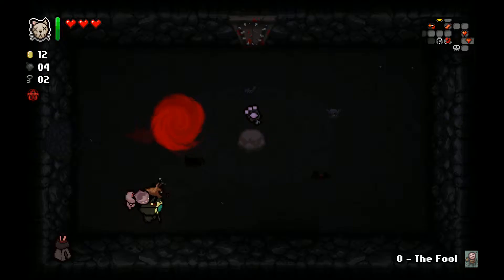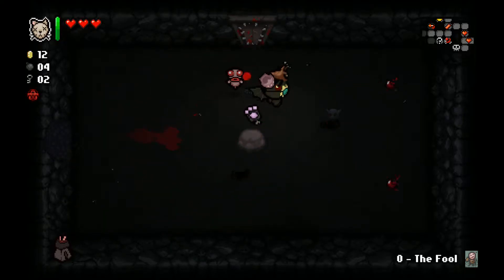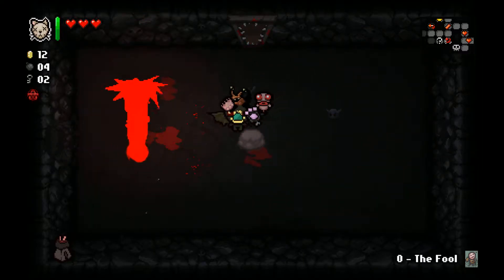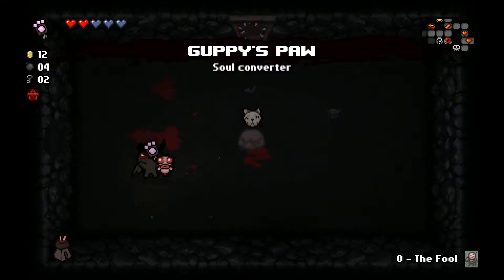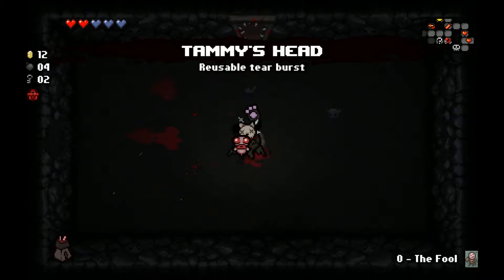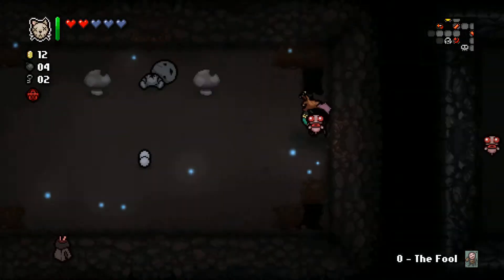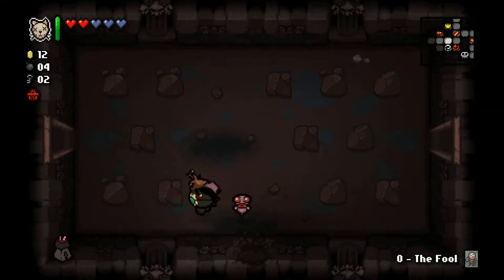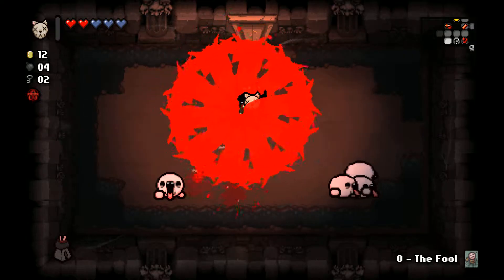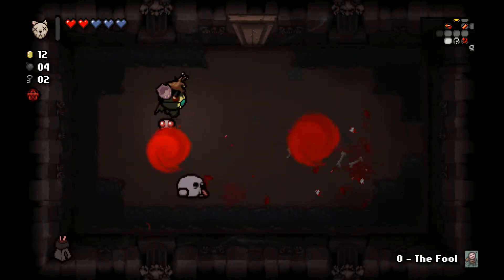We're going to get Guppy's Paw. Guppy's Paw will actually give spirit hearts in a way. I'm going to pick it up and use it once. Guppy's Paw turns one red heart into three spirit hearts. Use it sparingly - the red hearts don't come back.